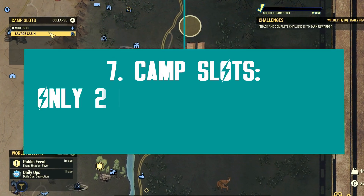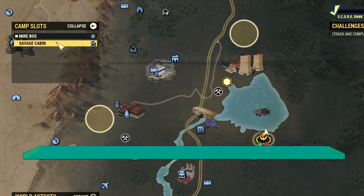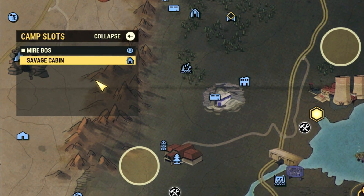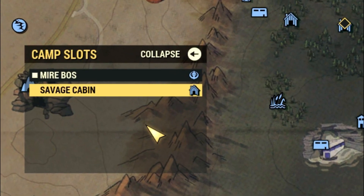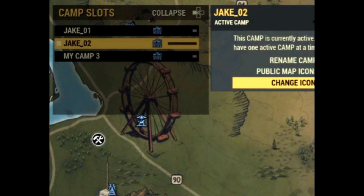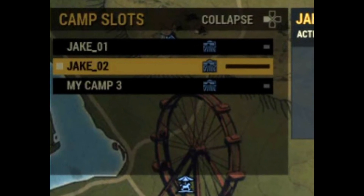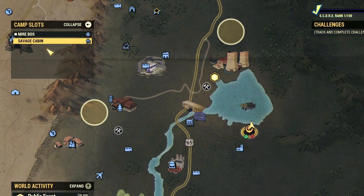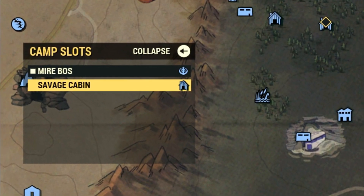What about camp slots in total? On the private test server, Bethesda has only enabled two slots for testing so far, but there is space for many more on the interface. Past footage from the developers has shown three camp slots at once, which strongly suggests Bethesda intends to add more camp slots over time — whether free or paid through the Atomic Shop, we don't know yet. I am confident that two camp slots are definitely not the limit and players will be able to unlock more in the future.